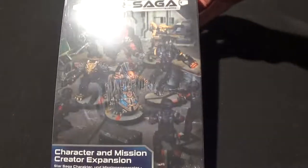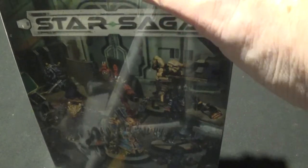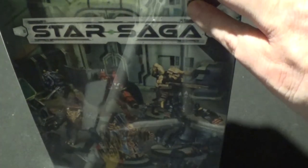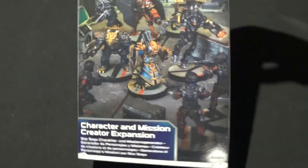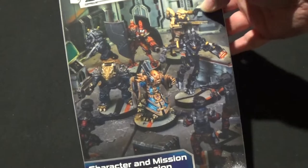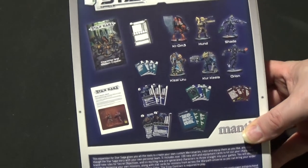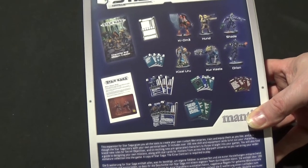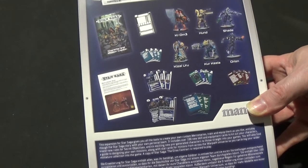Okay, so here we are — let's have a look at the box and the cover, but first let's slice open the box and the wrapping and see what's in there. It gives you all the tools to create your own custom mercenaries, train and equip them as you like, and play through the Star Saga story with your own personalised team.